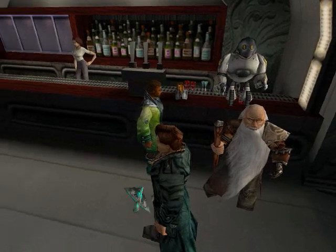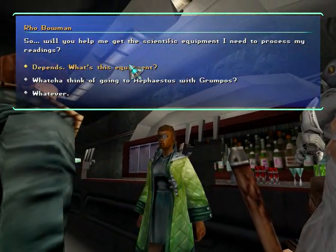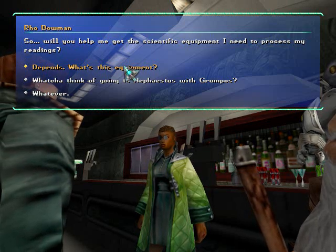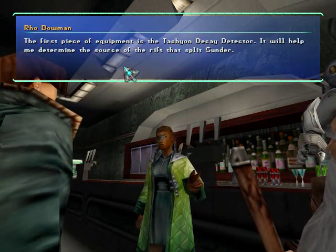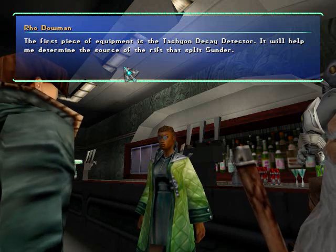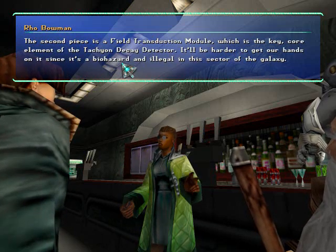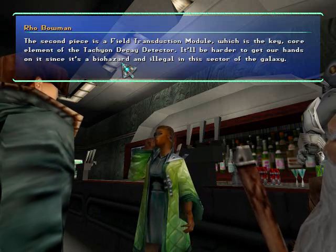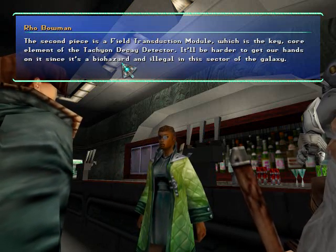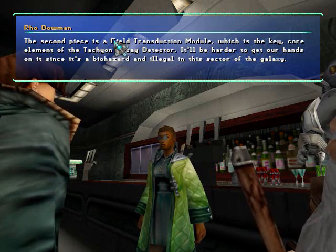Let's talk to Ro, see what she needs. So will you help me get the scientific equipment I need to process my readings? The first piece of equipment is the Tachyon decay detector — it will help me determine the source of the rift that splits Sunder. The second piece is a field transduction module, which is the key core element of the Tachyon decay detector. It will be harder to get our hands on it since it's a biohazard and illegal in this sector of the galaxy.